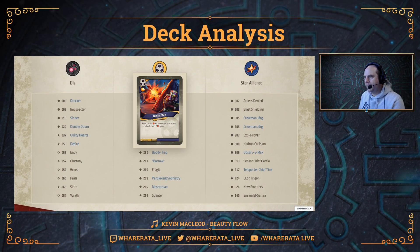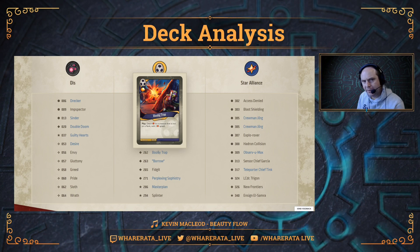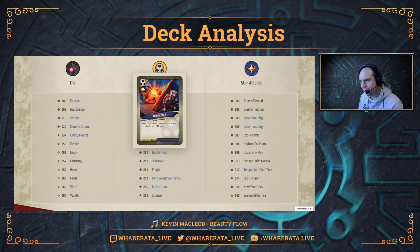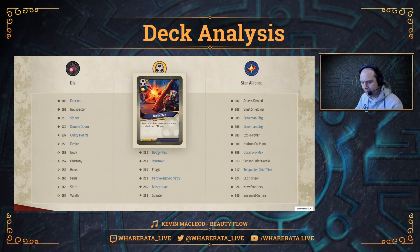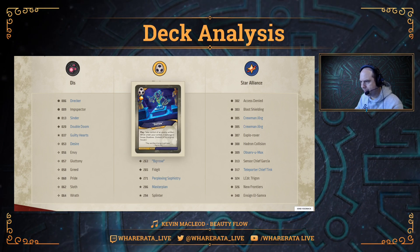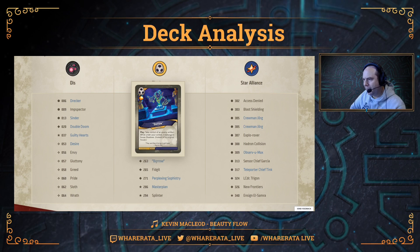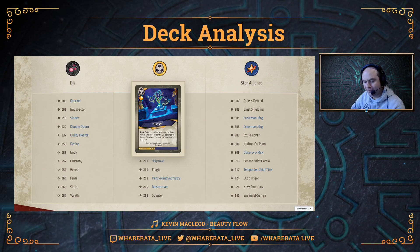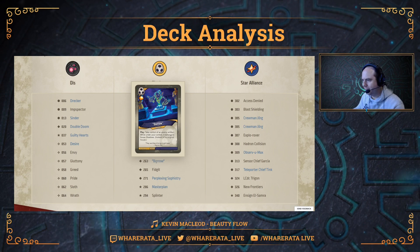Booby Trap is an action with an Amber pip and a draw pip as enhancement in this deck. Deal four damage to a creature that is not on a flank, with two damage splash — great bit of board clear. Borrow is another new Shadows action. Play: take control of an enemy artifact; while under your control, it belongs to House Shadows. Fantastic artifact stealing. It comes with an Amber pip and also a damage pip as an enhancement.